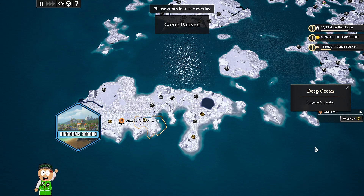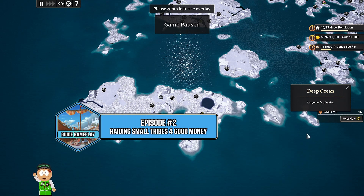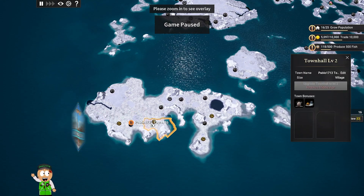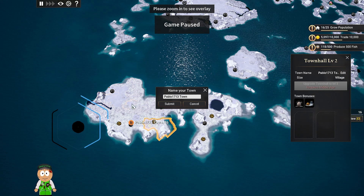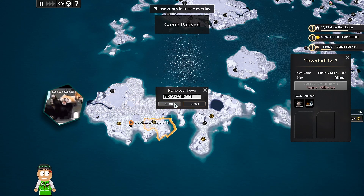Hey, what's up everybody? It's Pablo 1713. Welcome to Kingdoms Reborn episode number 2. As you can see, this is our Pablo 1713 town and actually I can edit the name. I can change it to Red Panda Empire.